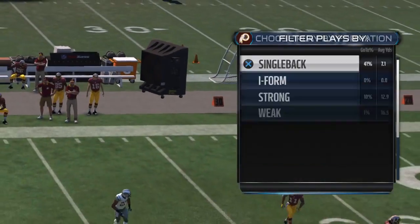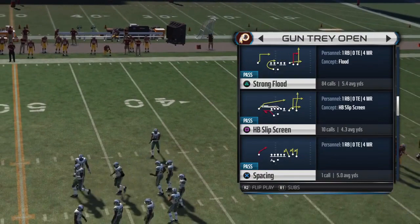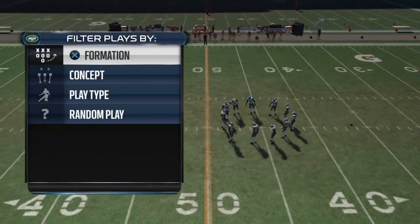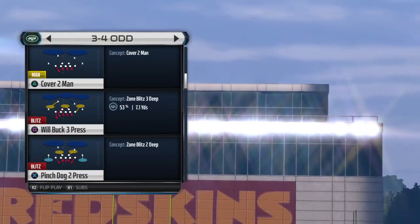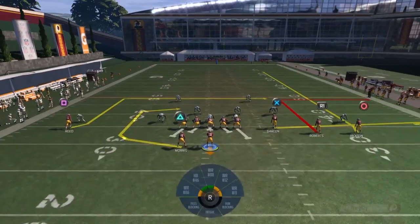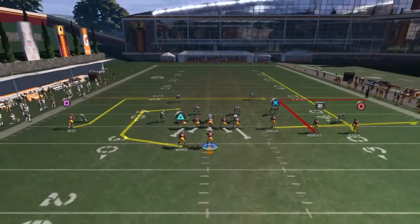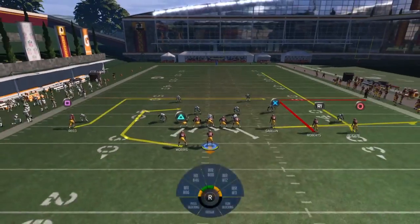Next I want to show you another route I like on short yardage out of the same formation - the C route out of the backfield. The play is called Strong Flood, but you can do this out of many different formations as long as it has a C route for a running back coming out of the backfield. This beats man and zone and it's a quicker pass - something to keep your defensive player honest. I'll run it against Cover 2 Man and you'll see how he makes a cut across the middle of the field.